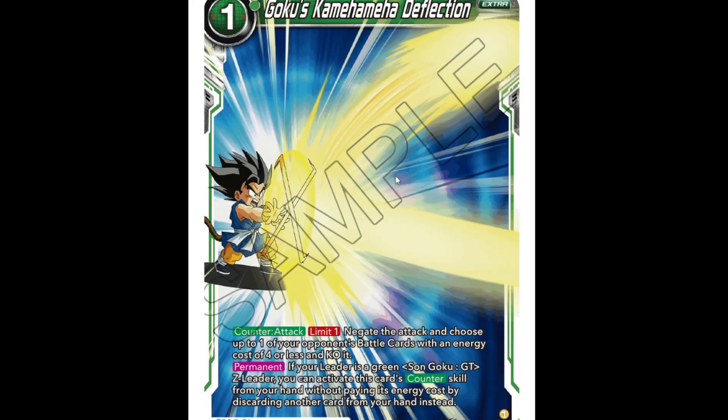We've got 'Goku's Coming, Having Hard Deflection,' one cost extra card. It's got counter attack — negate the attack, limit one. Negate the attack and choose one of your opponent's battle cards with energy cost four or less and KO it. If the leader is a green Goku GT Z leader, you can activate the card skill from your hand without paying attention to the cost by discarding another card from your hand instead. Then you stop the attack and blow up a four-cost card. This is just a really good green negate — probably why it's limit one, otherwise you'd just be paying one and blowing things up repeatedly. It's like the slowest mirror force in the world.